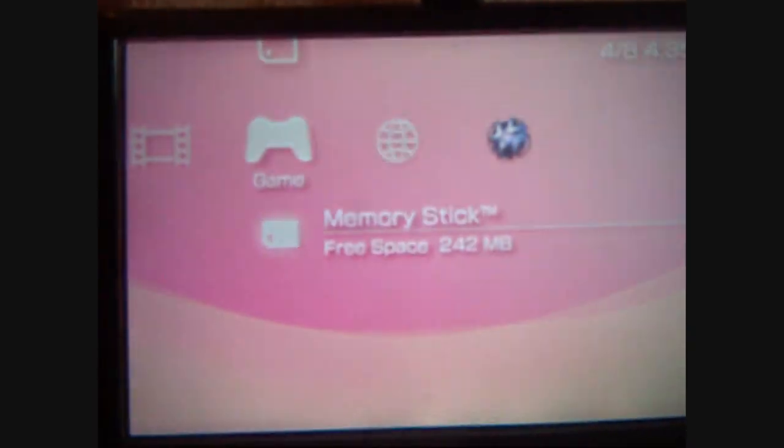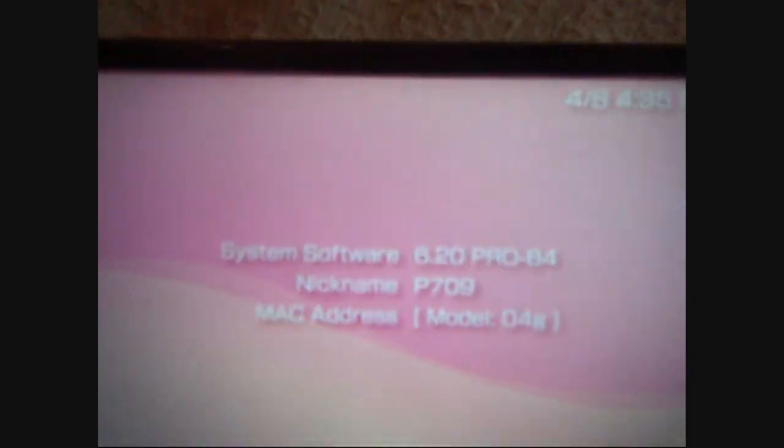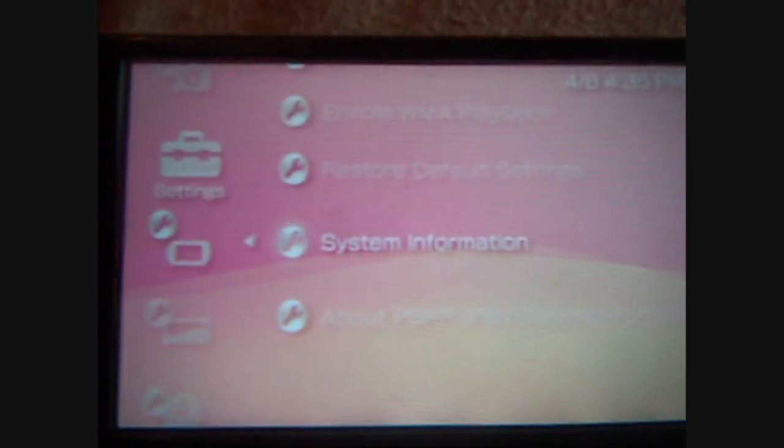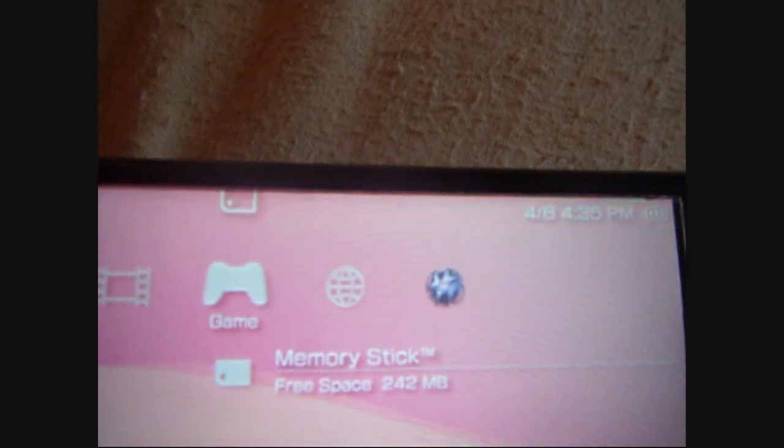And there you have it — you are now on permanent 6.20 Pro B4 on a PSP 3000. Just to prove it, we'll hit select and bring up the VSH. We'll go to reset device, which normally you would have to repatch your firmware after a reset device on the old Gen and Pro A3 and Pro B3 and all those. You'll see you go into system settings, system information, and you're still in Pro B4. So that's that — we've got permanent custom firmware on a PSP 3000. Thanks to Virtuous Flame and Cold Bird for that one, and Davey for the downgrader. Make sure you like the video, make sure you subscribe, and make sure you visit sneakycodes.tk.